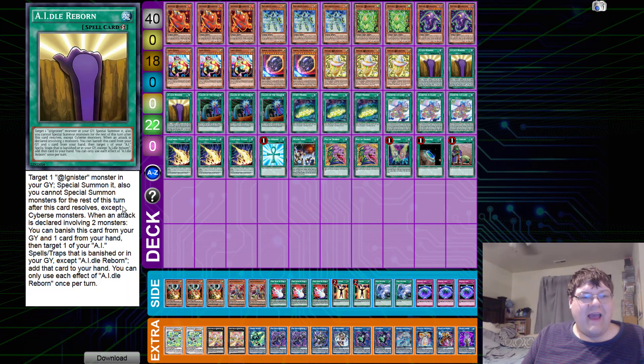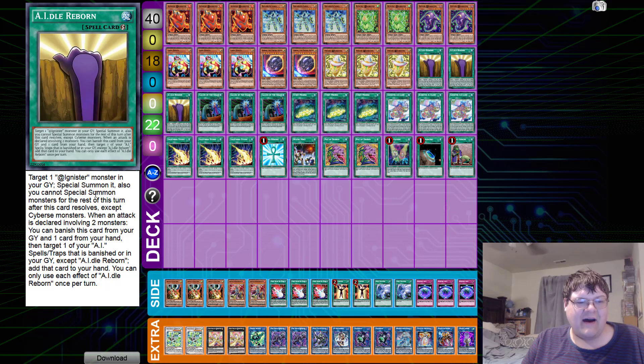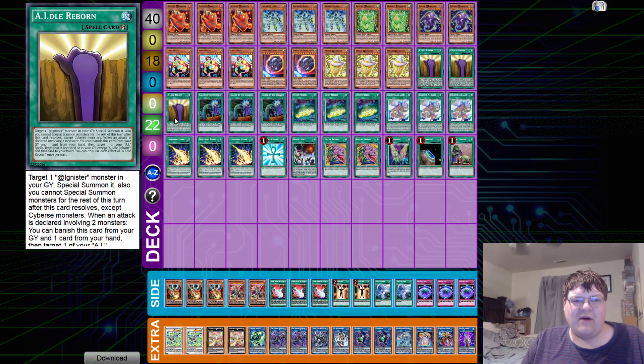We play three copies of Idle Reborn. Quick effect: target one Ignister monster in your graveyard and special summon it. You cannot special summon monsters for this turn after this card resolves except for Cybers monsters. When one attack is declared involving two monsters, you can banish this card from your graveyard, and target one of your Ai spell or trap cards that is banished or in your graveyard — except Idle Reborn — and add that card to your hand. So basically, you can get back your field spell if your opponent started banishing it. Outside of that, it's just a quick Monster Reborn to set up plays.